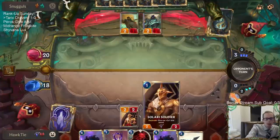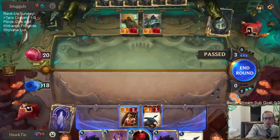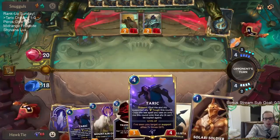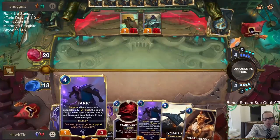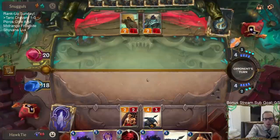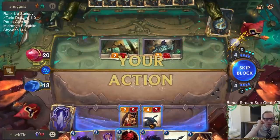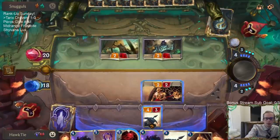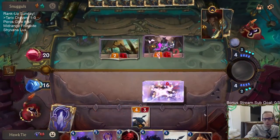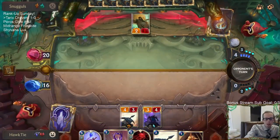On turn four I have Taric, and on five I have Blessing of Targon plus Transfusion. I just don't want to see Vengeance.